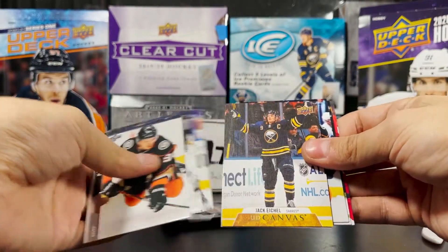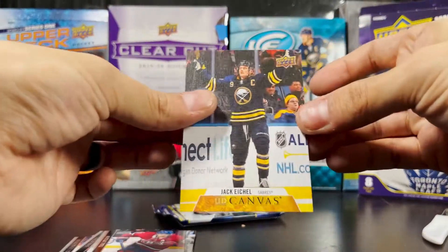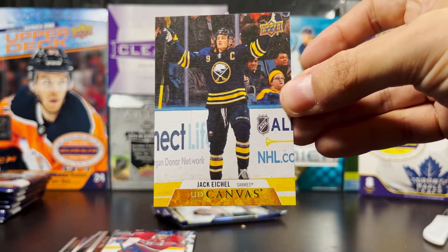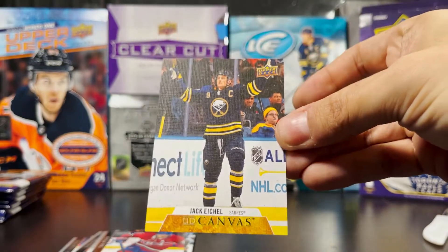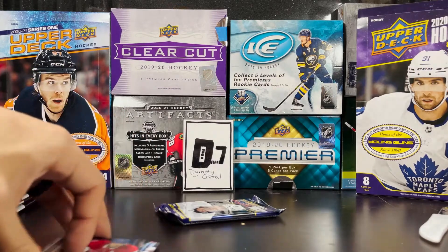UD Canvas — Jack Eichel, having a tough season for the Buffalo Sabres. Everyone on the Buffalo Sabres right now having a tough season, even the fans. Moving on.